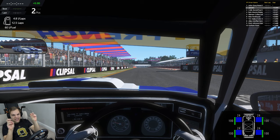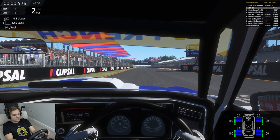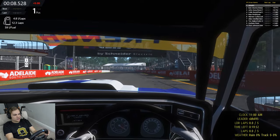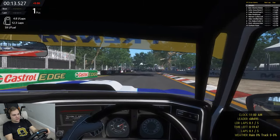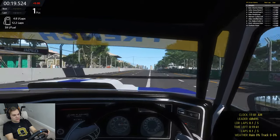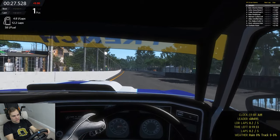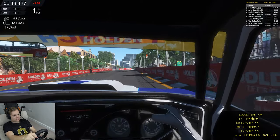Touring Car Masters, or Aussie Legends, around the streets of Adelaide on R-Factor 2. Hard on the brakes through the Senna Chicane — this kerb's not very forgiving. It's going to be really delicate under brakes in this car because it just wants to lock up 24/7.